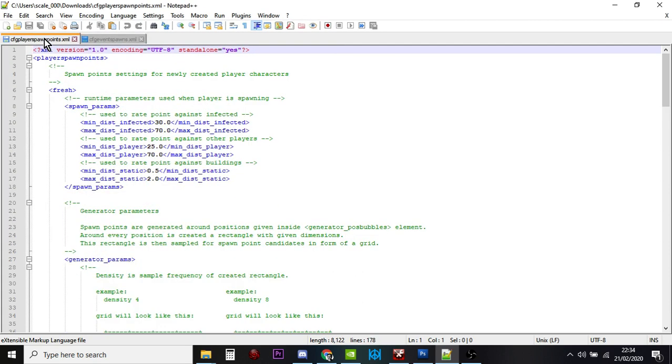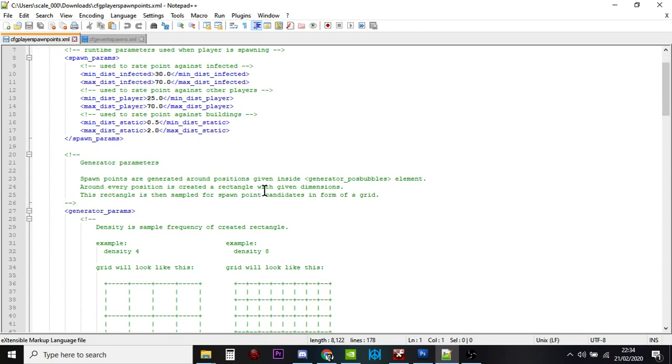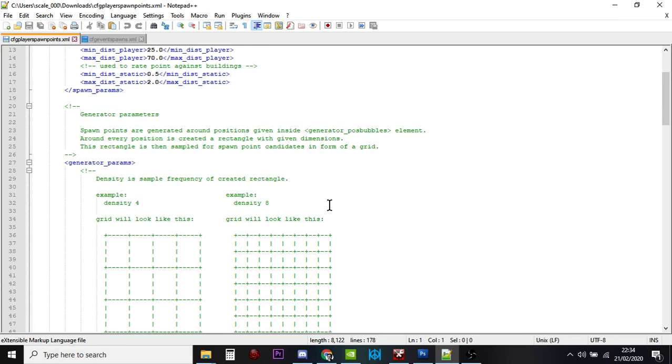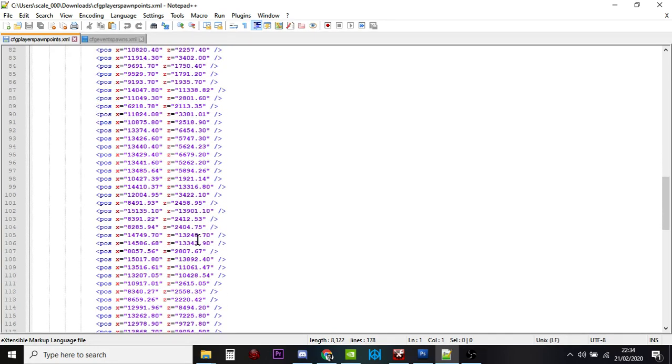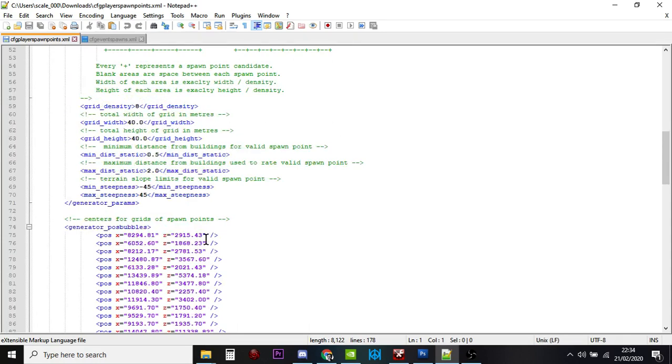The PlayerSpawns file has a good explanation of how DayZ spawns players, and then you've got a big list of possible coordinates. The way players spawn in DayZ is the game looks at these coordinates and works out where near those coordinates would be a safe place to spawn, because there might be zombies, other players, cars, or a player-built base. That's why you never quite spawn in the same place.